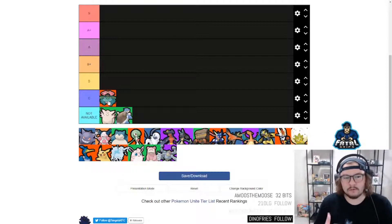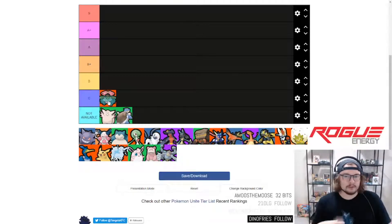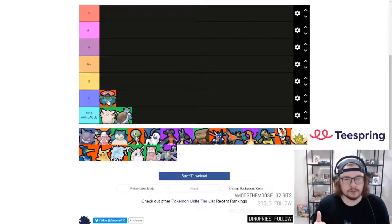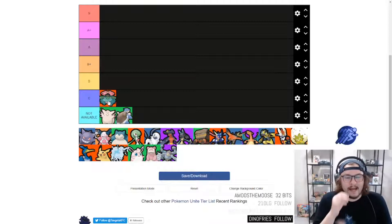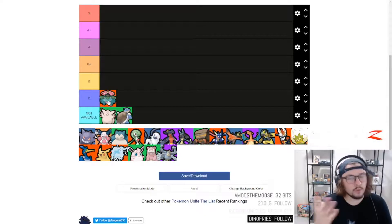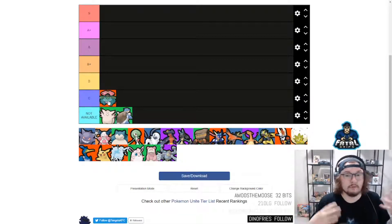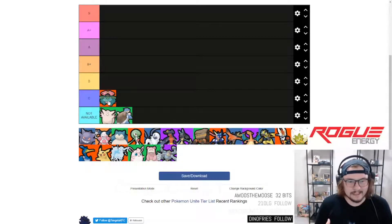Mobility is very key right now in Pokémon Unite. The eject button being like a flash or blink is very beneficial, and if your character has built-in speed mechanics it's very strong. Unfortunately Venusaur doesn't really have one. The best buffs based on the two abilities and the unite ability aren't necessarily the strongest either. So I'm putting Venusaur at C tier — I could see it getting some buffs, but as of right now we're only one weekend in.